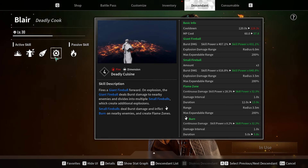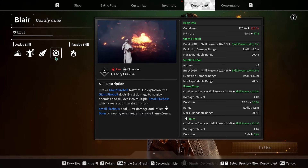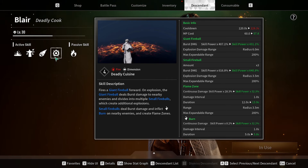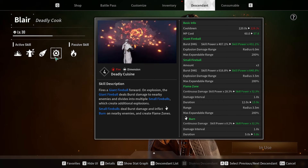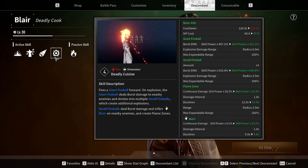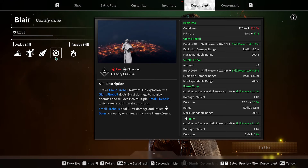With that said, they're still missing some crucial information. So always look at the skill calculation and how much it does to get a good overview of what's going on. Now, what we have to talk about is the difference between descendants. Even if you have descendants in the same elemental category, sometimes their dots work completely differently.